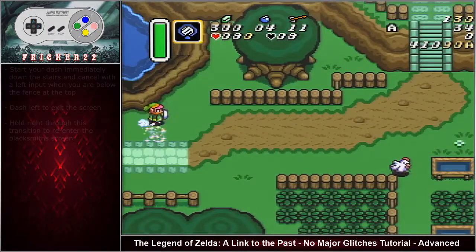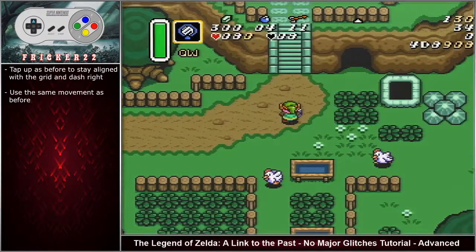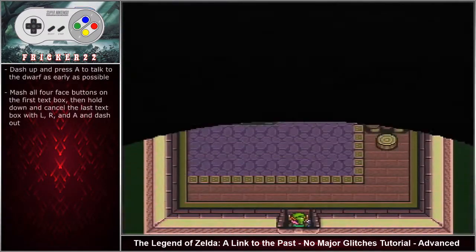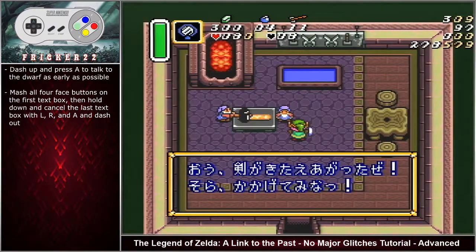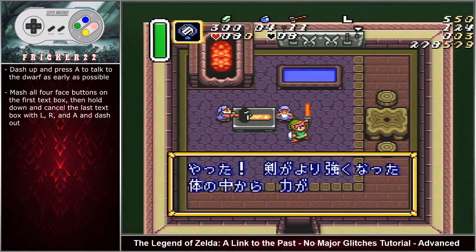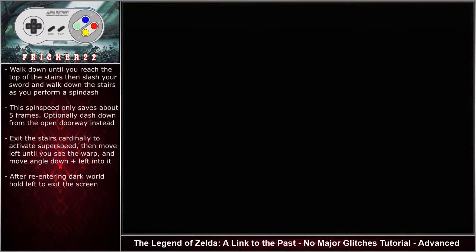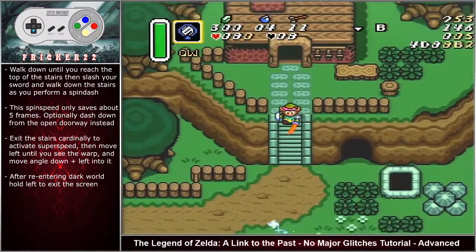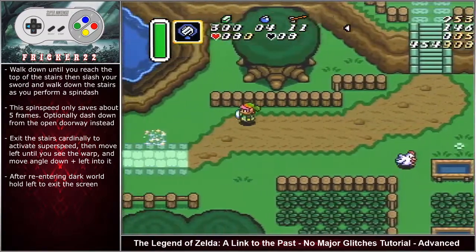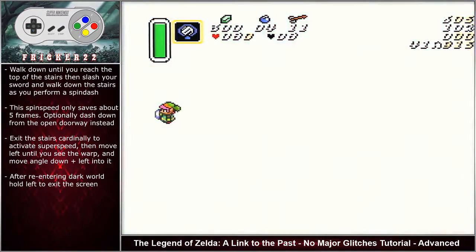Hold down and cancel the last text box with L and R to dash out. Start your dash immediately down the stairs and cancel with a left input when you are below the fence at the top. Dash left to exit the screen, hold right to re-enter the previous screen, dash immediately right and cancel with an up input when aligned with the middle of the stairs. Use the same pumping movement as before, dash up, press A to talk to the dwarf as early as possible. Mash all four face buttons on the first text box, hold down and cancel the last text box with LR and A to dash out.